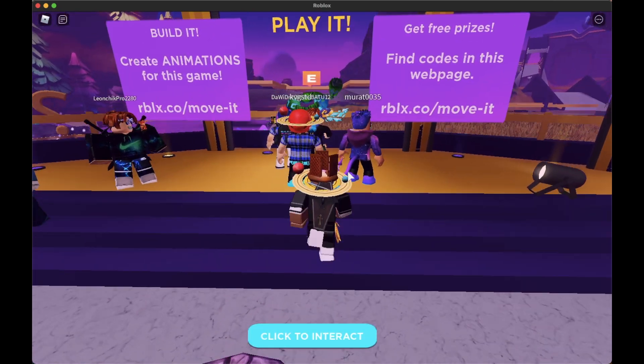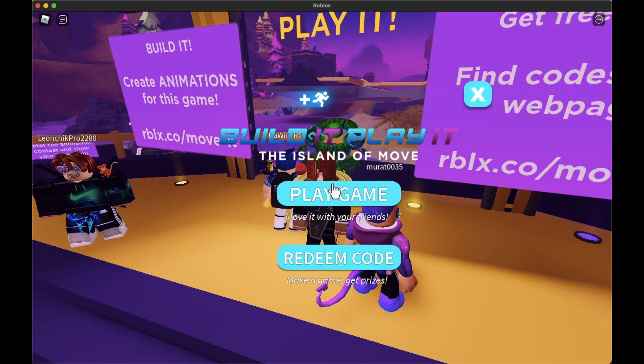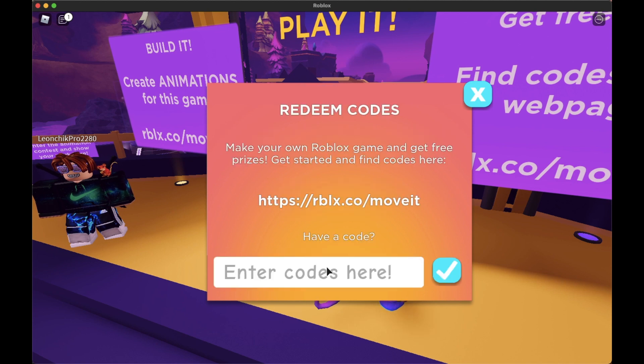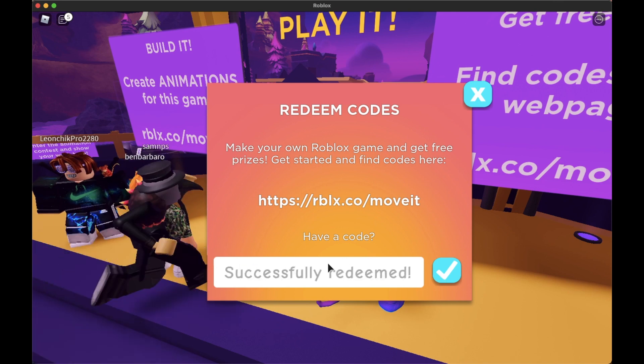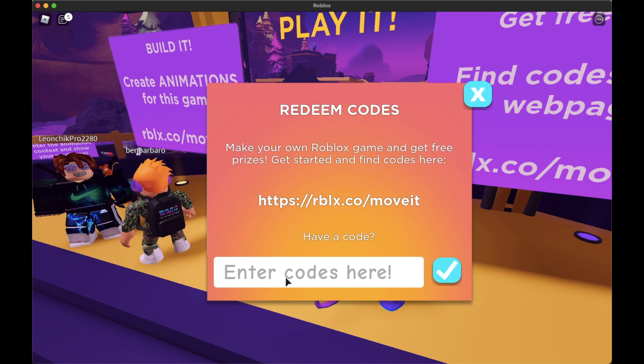Here we are, let's go ahead and jump in. We are inside the game. What you have to do is click E — if you're on mobile you just tap. Then you want to click on Redeem Code, and where it says 'enter code here' you want to type in DIY. I'm pretty sure all of these need to be in caps, so do all of these in caps, then click Yes.